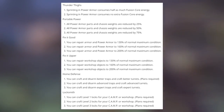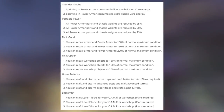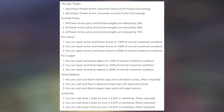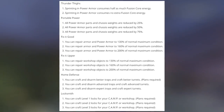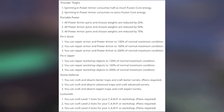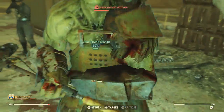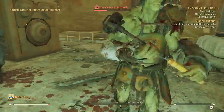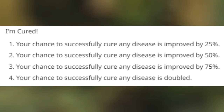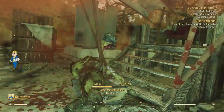Fix It Good lets you repair armor and power armor to 130, 160, and 200% of normal maximum condition. Fix It Upper lets you repair workshop objects to 130, 160, and 200% of normal condition. Home Defense is already in the game. Locksmith lets you craft level 1, 2, and 3 locks for your camp or workshop — probably more useful in a public workshop since in a personal camp you're storing everything in your stash which no one else can access. And I'm Cured improves your chance to successfully cure any disease by 25, 50, 75%, and then double. So a lot of perk cards there.